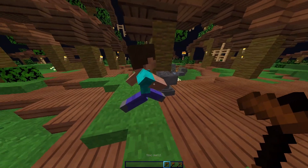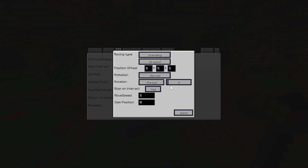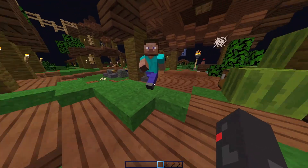If it's not facing the direction you want, you're going to right-click with the NPC wand and go to AI, then Movement, and rotate it to however you like. Alright, so this is how I'm going to do mine.